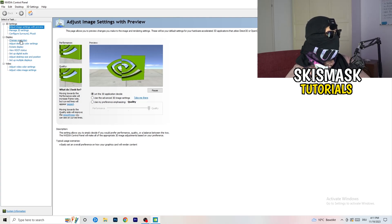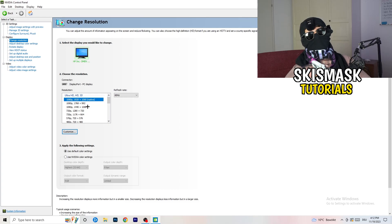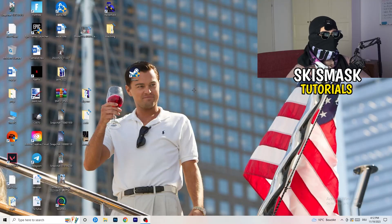Next, go to Change Resolution. If you really want to increase your FPS, you need to turn down your resolution a little bit. For example, if you're natively using 1920x1080, you can go down to 1768x992, and this will help you a ton in general.